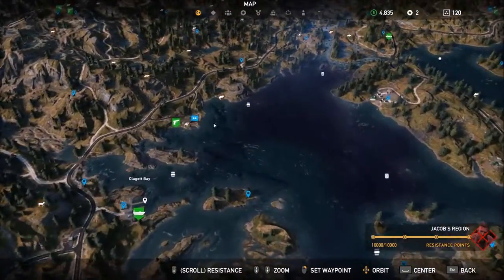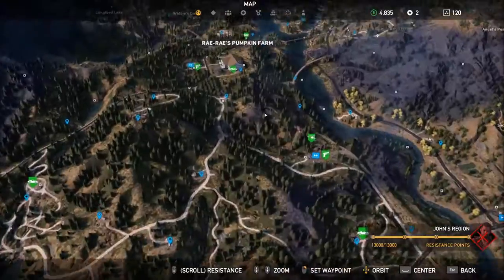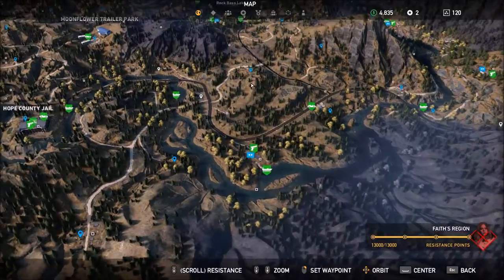So you don't have to search for them all across the map. You just zoom in and you can see them. Simple as that. It's a really simple tip, not really a guide, just a quick tip.